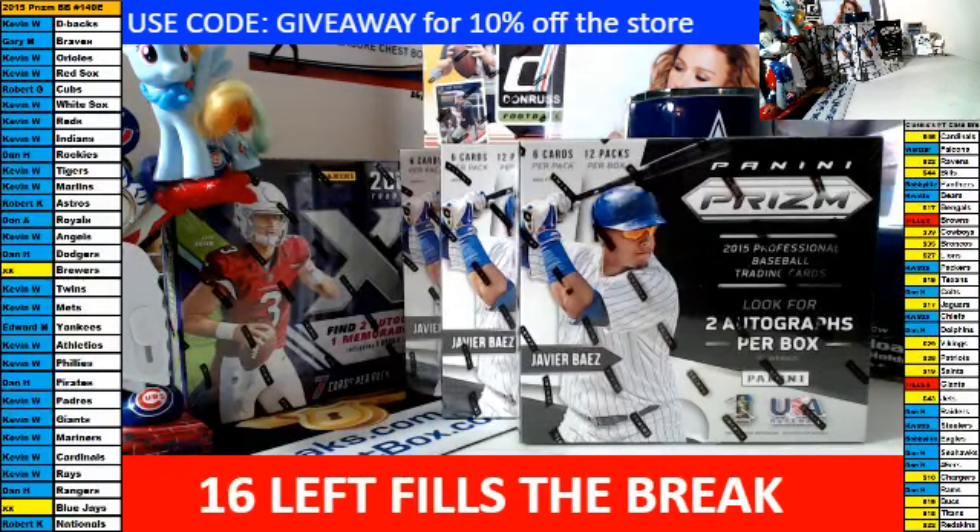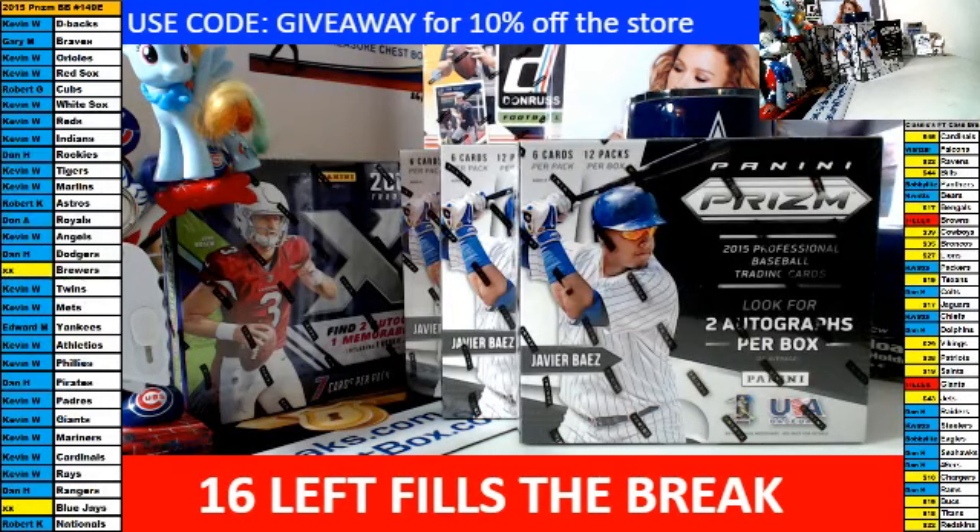How are you doing, Cards88? Let me get my gloves and let's do this. If anybody is interested, there is a case break in the store of 2018 Classics Football. If you use the code GIVEAWAY — all in caps — it will give you 10% off any of the teams. If anybody wants to buy the Giants or Browns direct, let me know.